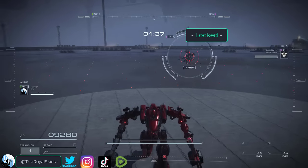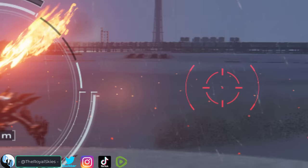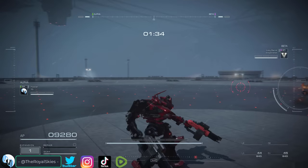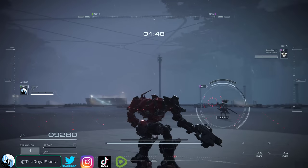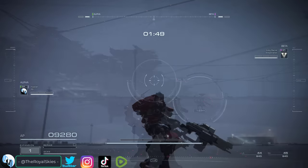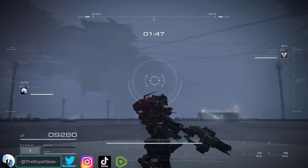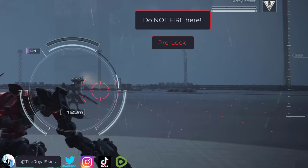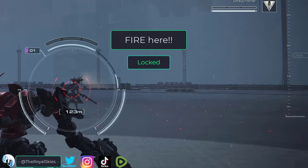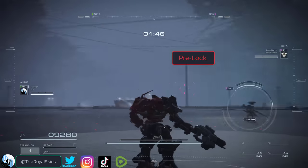Unlike previous AC games, you can actually see your intercept calculations visually in the form of the red reticle during combat. The big gray circle is your target identifier, but the actual intercept targeting is the smaller red reticle. You need to understand that if the red intercept is not on top of your target, do not fire your weapon, because your FCS is still in the pre-lock phase, which means it has not calculated the intercept yet.